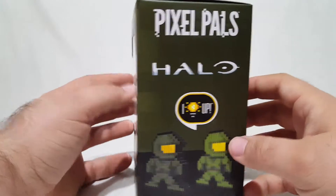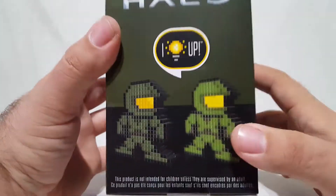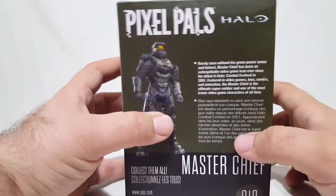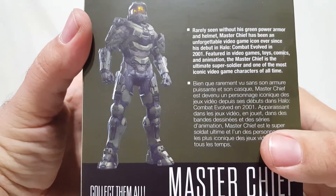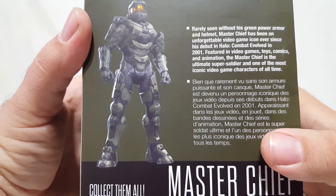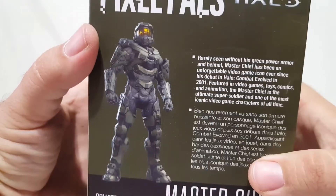PDP made this awesome thing. It is number 18 in the line. On the back you've got Pixel Pals Halo — 'I light up, I make sounds, Master Chief can kick alien butt in 8-bit form.' And there's a great shot of Master Chief right there. The box reads: 'Rarely seen without his green power armor and helmet, Master Chief has been an unforgettable video game icon since his debut in Halo Combat Evolved in 2001.' I can't read all that that fast — what did I do that for?